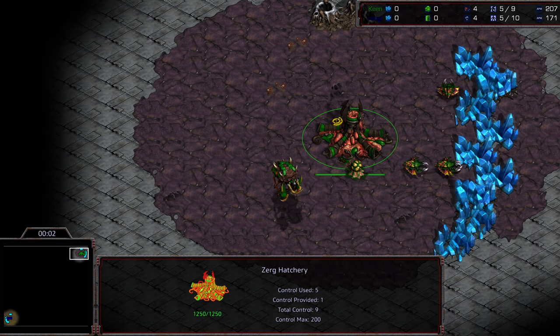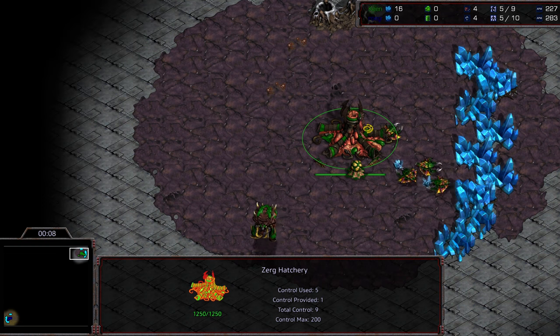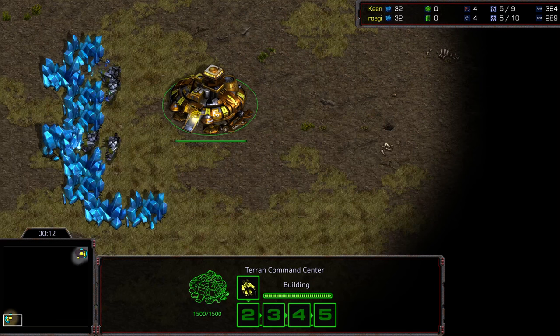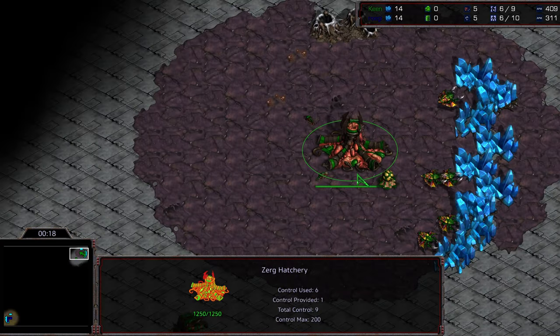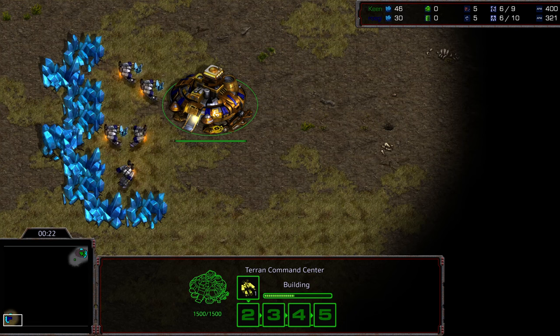Hello ladies and gentlemen, and welcome to game three between Keen and Rogi — or Rwaggy? This is on Eclipse. Upper right corner we have Keen starting as the green Zerg, bottom left corner we have Ro starting as the midnight blue Terran. No color swap today since it would be yellow versus yellow.